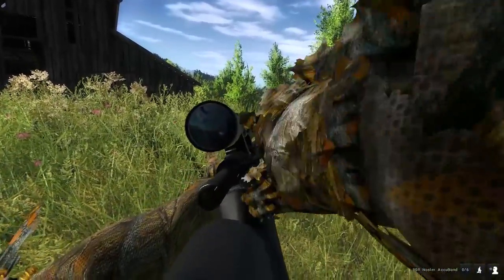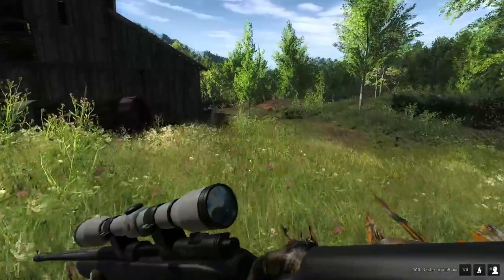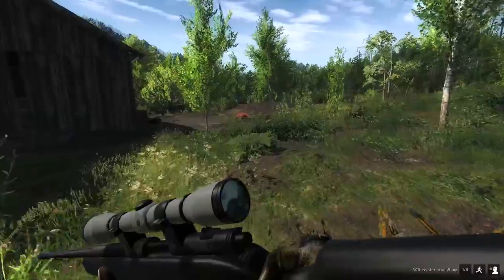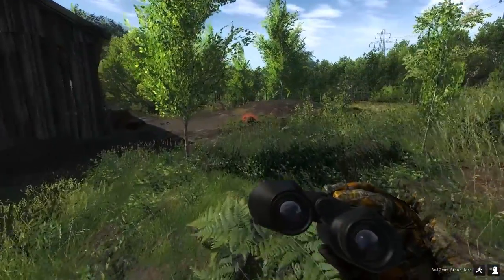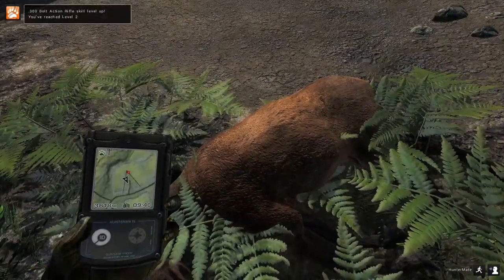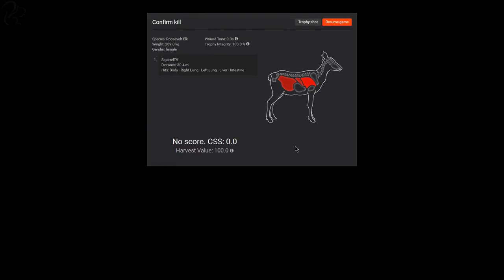Boom! Instant kill — that's more like it. Insta-drop! But yeah, all the others scatter straight away, you've no chance of getting them. I suppose you could wait for them to line up and try for a collateral, but I don't know if that works. You walk over and scan it — the round went right through it. The harvest value is 100 — maximum harvest value, instant drop. Fantastic, that is exactly how it should be. I get some points, I get the kill, that goes against my account and helps me level up with these guys, and then it'll unlock the male version with all the massive antlers.